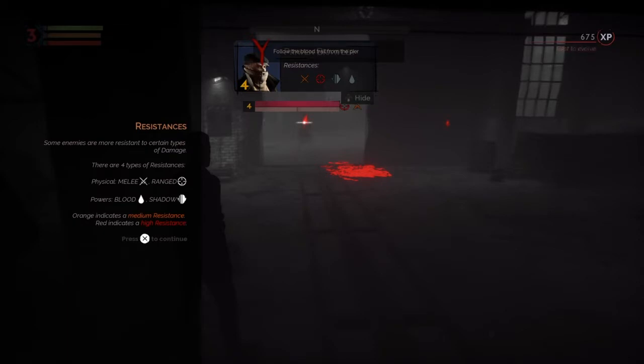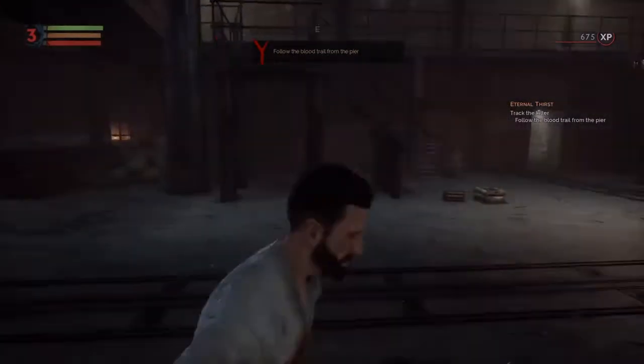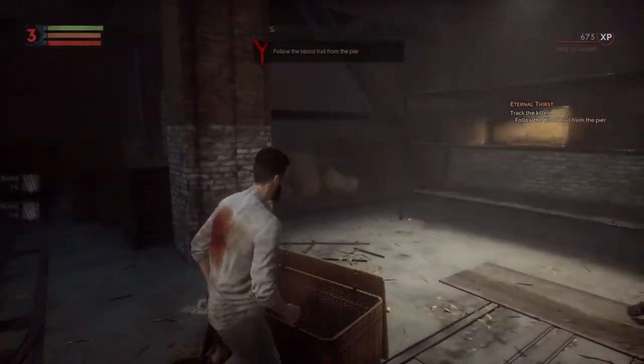So I assume the blue stuff is probably no resistance, if any. There's got to be weak to Shadow and Blood. This guy's weak to vampire powers, ironically. That's what he's weak to.